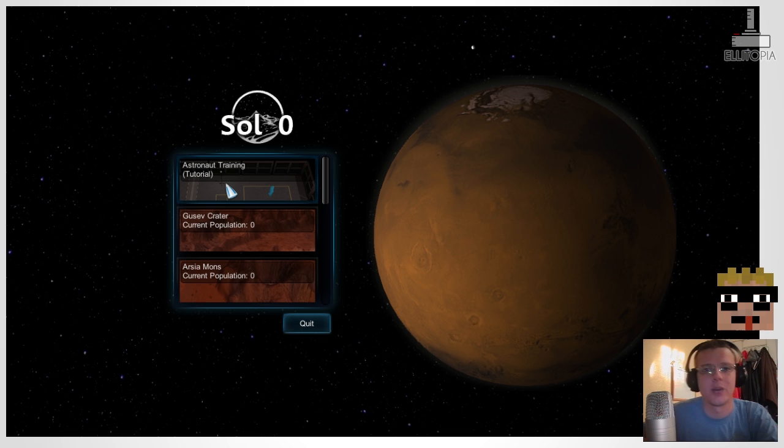He's recommended we start with the tutorial missions, which we're going to do. Soul Zero is a RTS Mars colonization game, which is the kind of thing I really like. I love anything to do with space, the future, and sci-fi, so I'm really looking forward to giving this a try. Bear in mind this is an early alpha — some features may not be as polished as in a final game — but this is the first time I've played it, so you're playing through it for the first time with me. Let's have a look at the astronaut training tutorial.